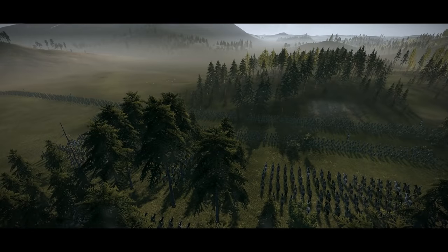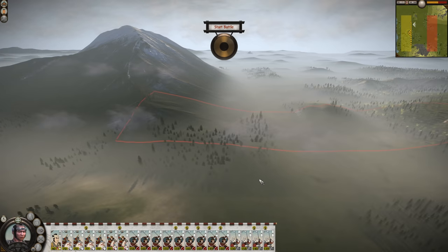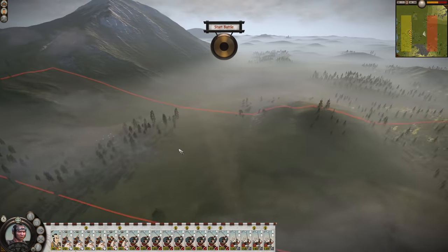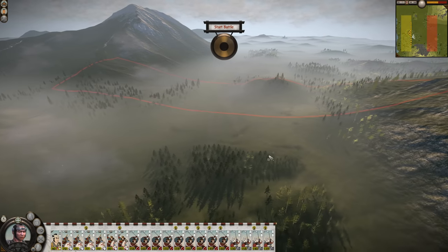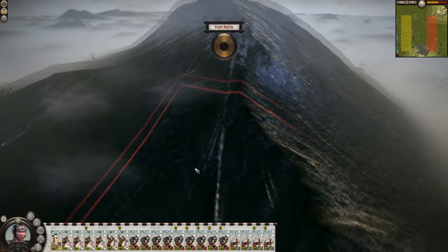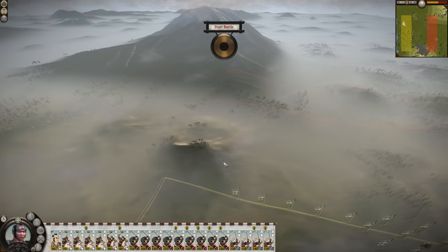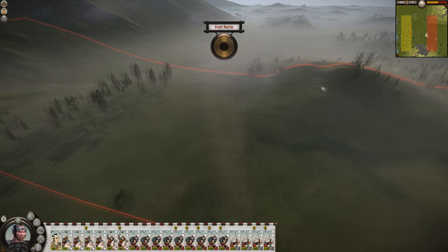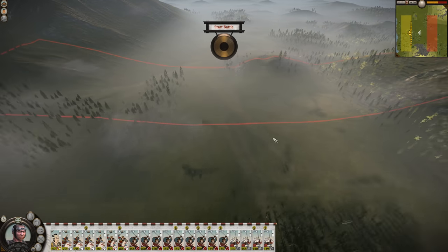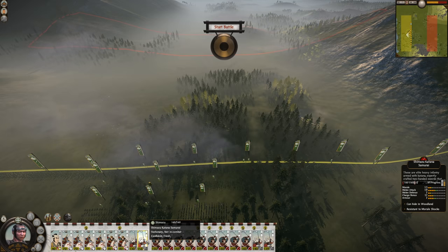It's an interesting army they have — the amount of firebomb throwers is kind of ridiculous. They could certainly do quite a bit of annoying things with them, but it will be okay. Also, an interesting map with lots of big mountains, which hopefully the AI will choose not to use because that could be really annoying. With these kinds of maps, a player would take a gigantic hill and sit up there with their entire army. The AI doesn't really do that, so they might set up right there and just leave it.